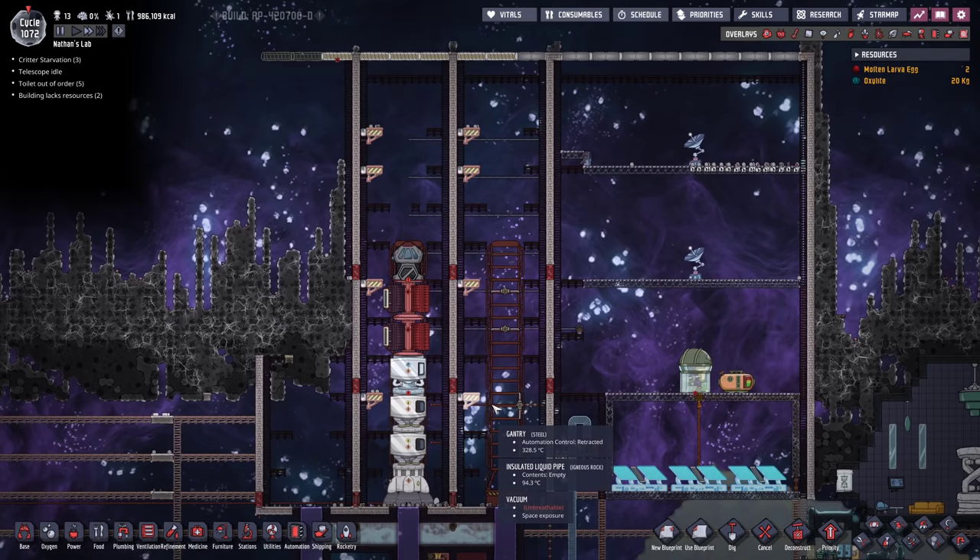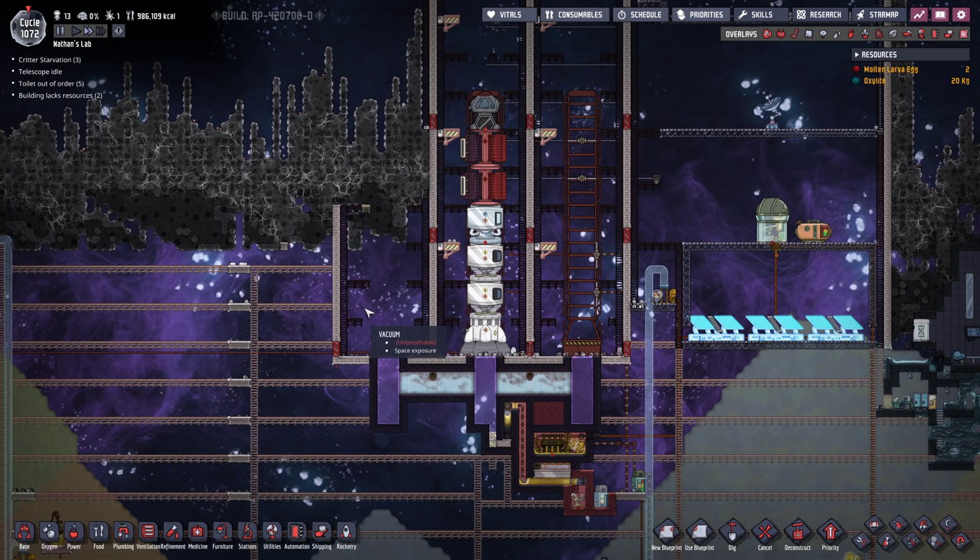What I would like to achieve in today's episode is liquid oxygen and potentially even hydrogen. The oxygen is gonna be more important because we need that in order to continue our rocket program. The hydrogen would be the second step.